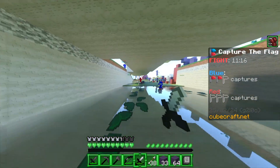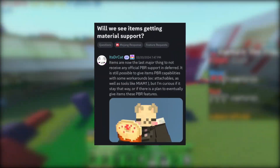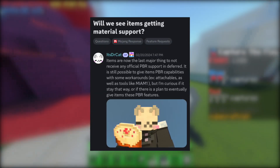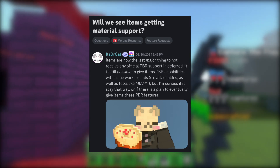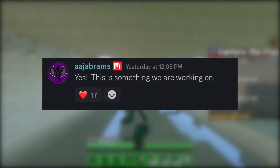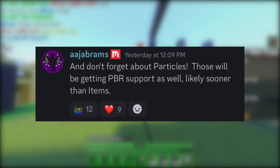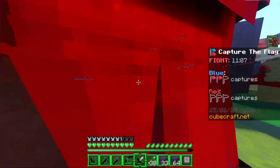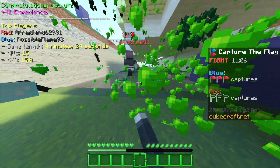Will we see items getting material support? Items are currently the last major thing without official PBR support in deferred. It is possible to give items PBR capabilities with workarounds, but will it be officially supported? AJ said yes, this is something they are working on — and don't forget about particles, which will also be getting PBR support, likely sooner than later. Pack creators will be able to edit both items and particles.